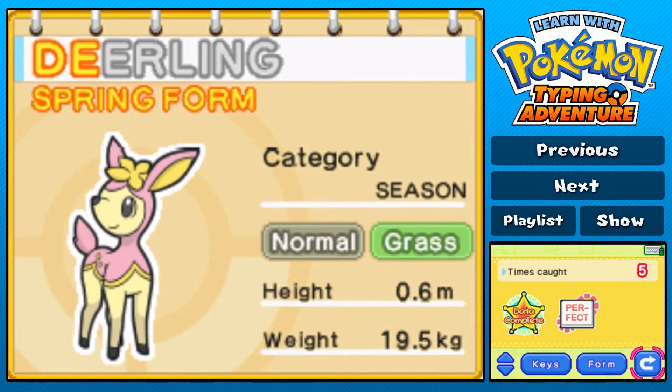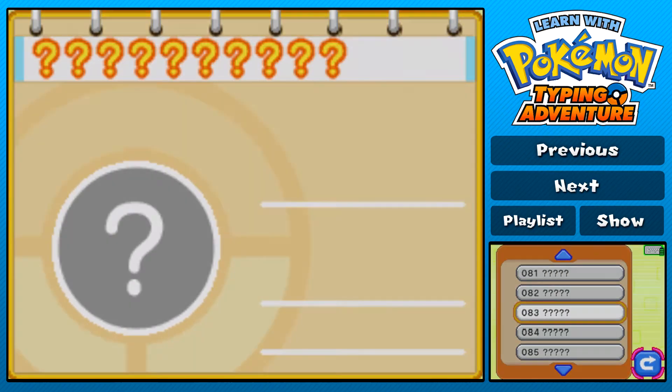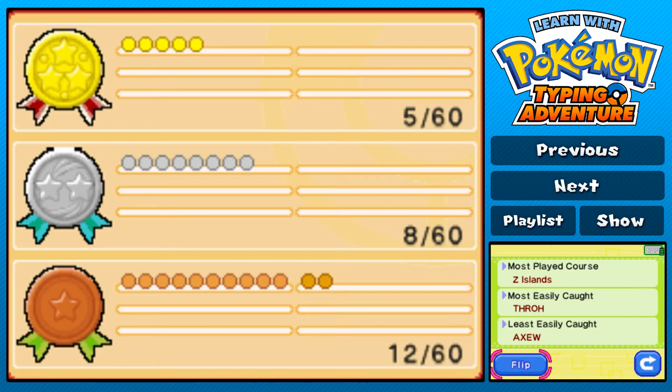The typist card I think is just like our trainer card, and my name is Save1. Most played course is Z Island. So there's 60 of each of those, just like I thought - that means there's like 60 levels, which is a considerable amount to say there's 26 letters in the alphabet. Is there even 60 keys on this? I don't think there is.